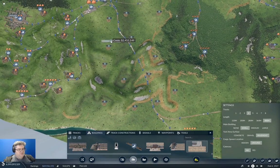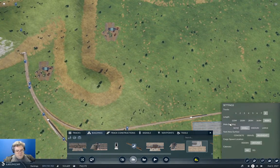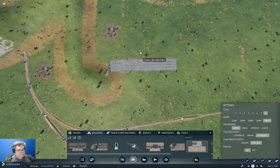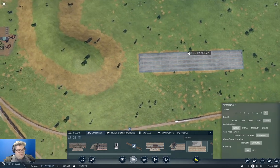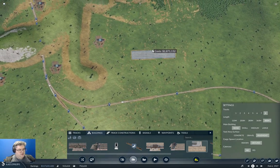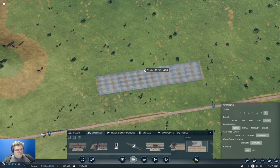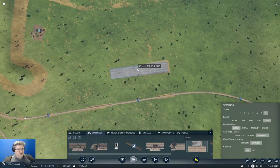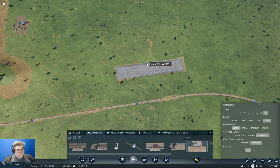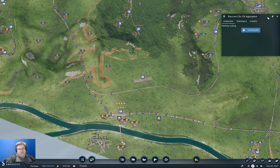We're going to need quite a few platforms - let's just put eight platforms on this right from the start, but we're not going to need any buildings. We're going to come down here and shove it in right along this bypass track. So this is going to serve as an aggregation station - we're going to bring everything into here, aggregate it, and then schlep it across the map. We'll call it the Raccoon City Oil Aggregator.